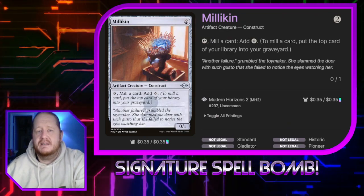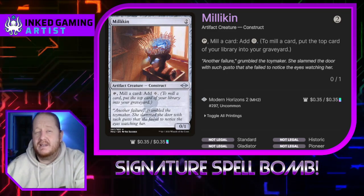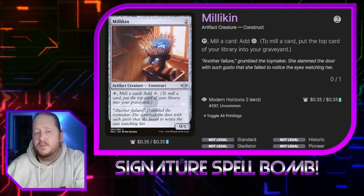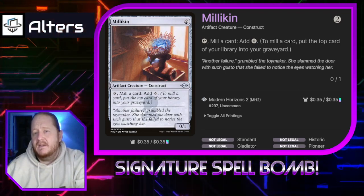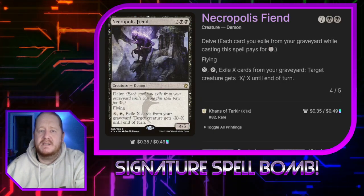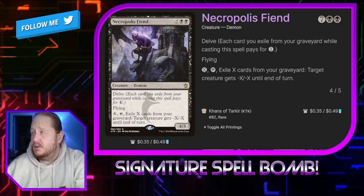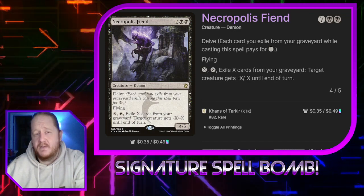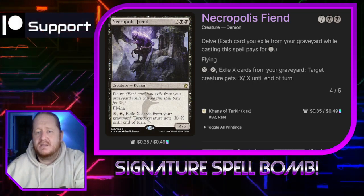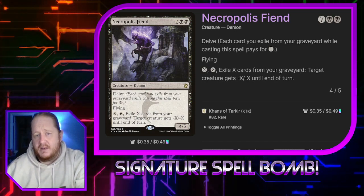Millikin is a 2/2 that we can tap to mill a card and add one colorless mana to our mana pool. Milling cards from our deck is not really negative — we do have some things that will pull our big demons that would otherwise be hard to cast directly to the battlefield. So Millikin is good for that. Necropolis Fiend for 7 and 2 black is a 4/5 flying demon with delve. If our graveyard gets a little chunky we can use it to pay for Necropolis Fiend. If we pay X and tap it we exile X cards from our graveyard and target creature gets -X/-X until end of turn. So that's removal using our graveyard as well.